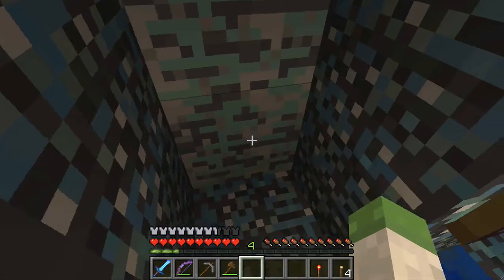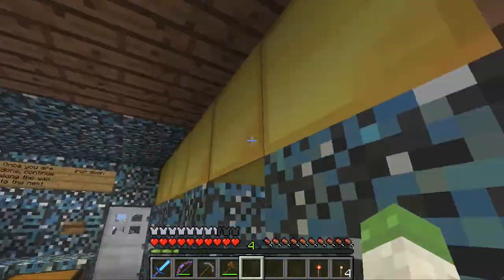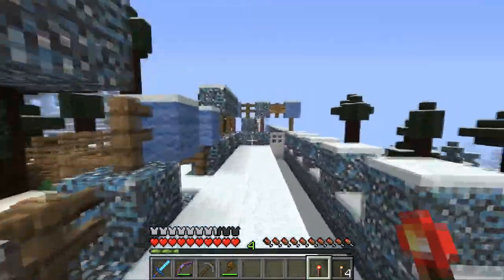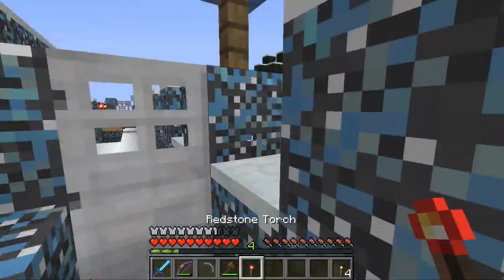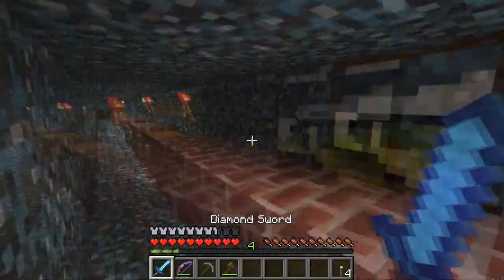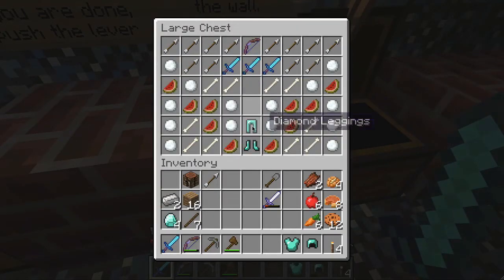It doesn't seem like there's anything in here for me to take. Nothing. What about these gold blocks? These must mean something. We're wasting daylight hours. I think that's what this redstone torch is for — let's go. Armory, enter. Pull my sword. 'You have reached the armory. Here you will find weapons and armor. Once you are done, push the lever to the left and continue along the wall.' I will take these, gladly.